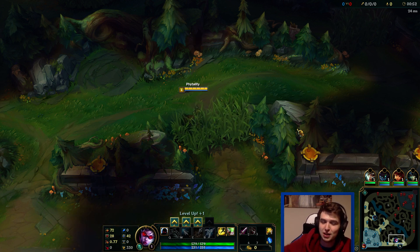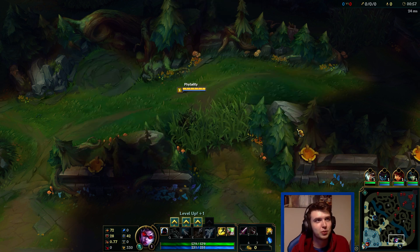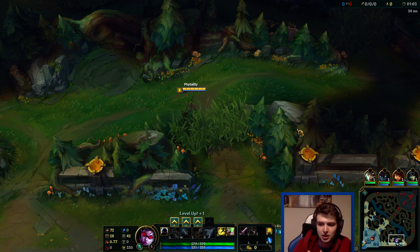We'll go the normal crit build which is Shiv, Infinity Edge, Phantom Dancer, and then Essence Reaver fourth, which gives a hundred percent crit. It's really really strong and we also get cooldown reduction from the Essence Reaver, which means we can tumble all over the place and use the extra AD as well. So we're going to talk about the build a little bit as we go through the game.